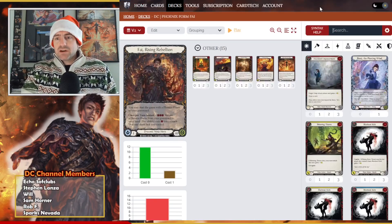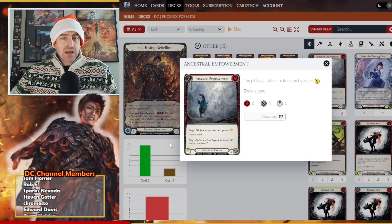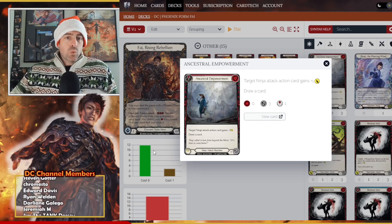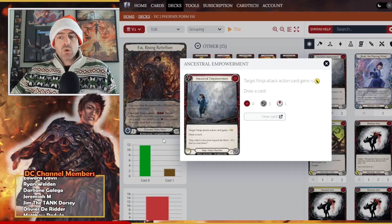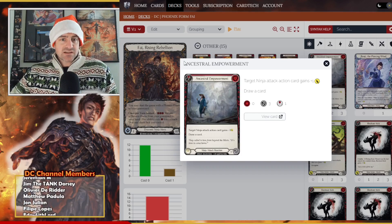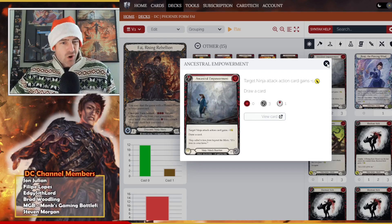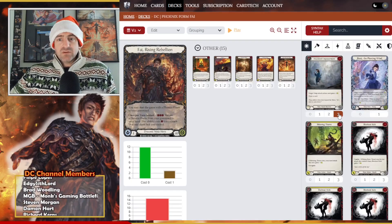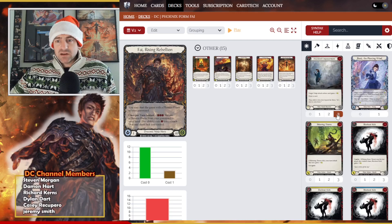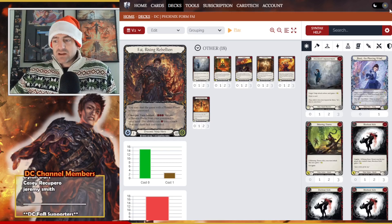I also want to run Ancestral Empowerment. The strategy here is we're going to build the 60-card frame. We're going to play three Ancestral Empowerments because it just helps us draw — and that's very important. We do have to be careful about what we use it on, because some of these aren't ninja cards, but we'll have plenty of ninja cards. Even if this isn't triggering our mass trigger, it still helps us actively cycle our deck.